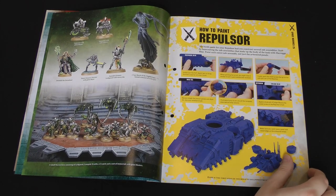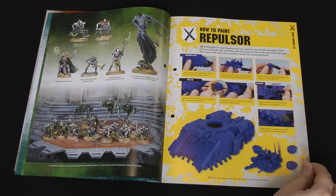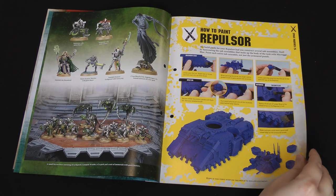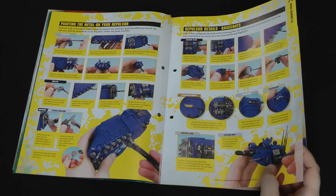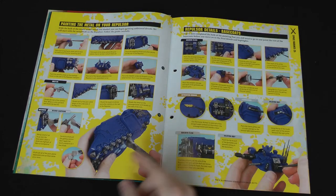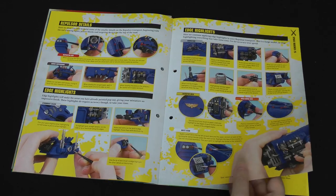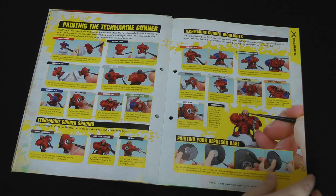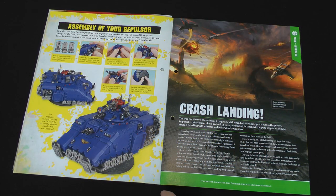Finally there is the painting guide for the Repulsor — it's mostly going to be blue if you're painting it as the Ultramarines with the rest mostly silver. It says to leave all the grav plates off to make the mechanics easier to paint, and you could potentially leave the engine cowls off as well. It also covers painting the Tech Marine crew member — probably the first Marine you've had to paint in red. That's the finished tank, and I'd almost recommend waiting to build most of the tank until you get the next issue so you can look at all the weapon options and decide what you want to put on it.